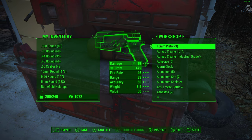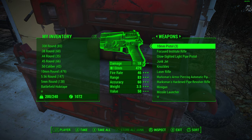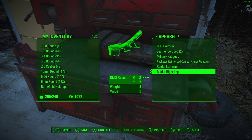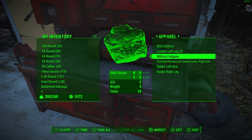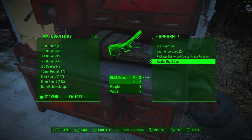And then what we'll do — if we go into work, go into transfer — let's get him a laser rifle. So I'm just going to take this laser rifle out, and then let's get him a military fatigue. So let's give him these to wear, and let's get him a raider left arm and a raider right leg.